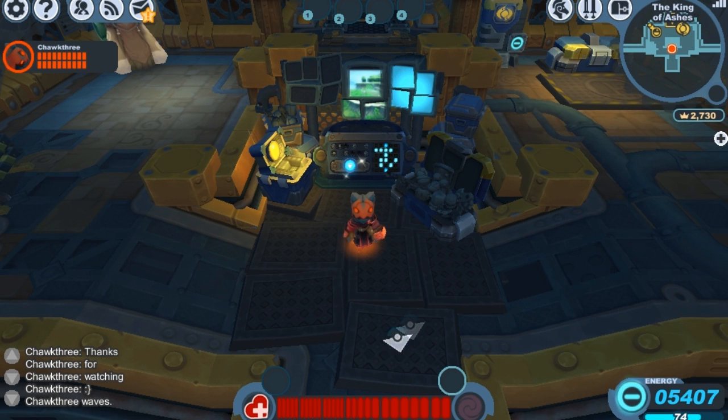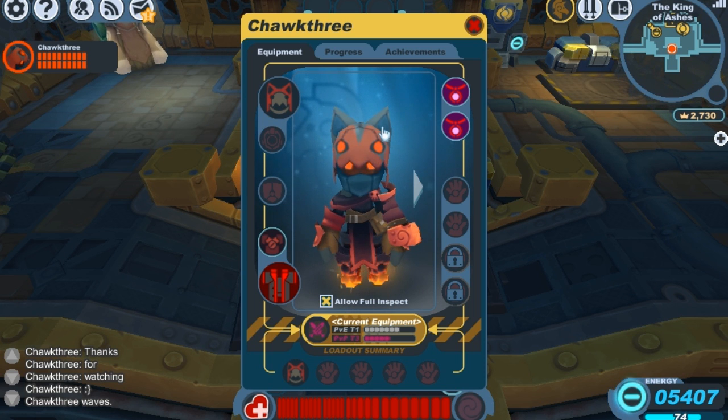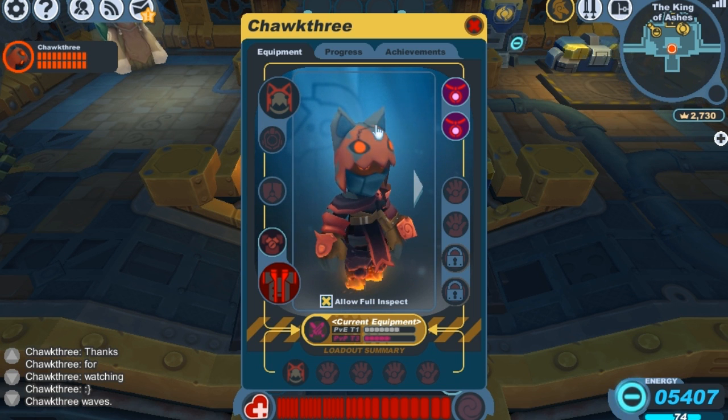Today I'm going to be showing you guys the Cat Claw Cowl. Don't pay any attention to the armor costume, it's just there for cosmetic purposes. Taking a closer look at the cowl, you can see it's got some cat eyes on the front, some little stitch marks going across it giving it a homespun look, a cool orange pattern across the top, and some little teeth there. There's also a cool little scarf on the bottom.